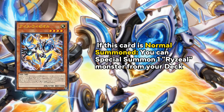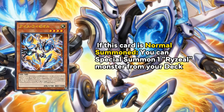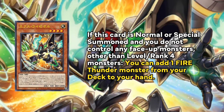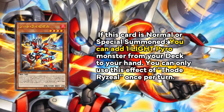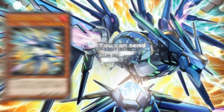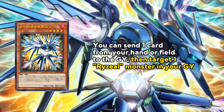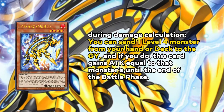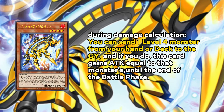Ryzeal Ice can special summon a Ryzeal from deck on normal summon specifically. Ryzeal X can add 1 Fire Thunder from deck if all your monsters are level 4 or rank 4. Ryzeal Sword can add a Light Pyro, and Ryzeal Node can special summon a Ryzeal from the graveyard. Lastly, we have Palma, which I don't think a lot of people are gonna play, that can send a level 4 from hand or deck to gain attack equal to an opponent's monster it battles.